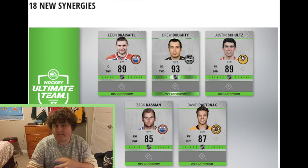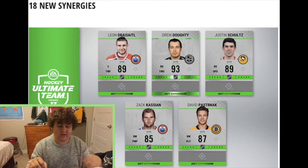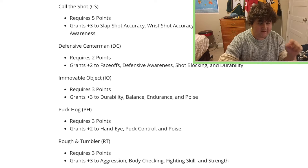Getting to the new synergies, there are 18 of them. Some of them are pretty cool, some of them aren't — which is already how it is right now, as some of the synergies released at the beginning are kind of useless. I'm glad they've put in more synergies so you can have more of a variety with your team.